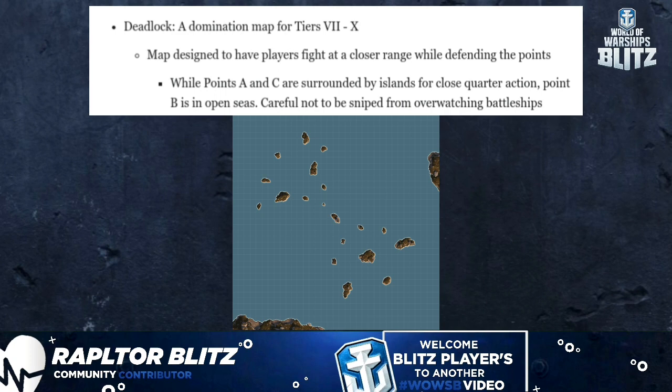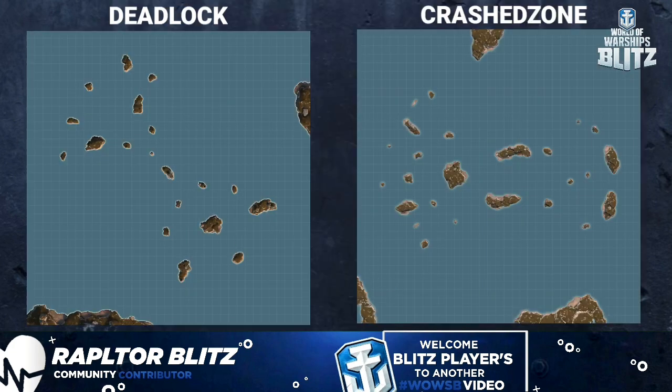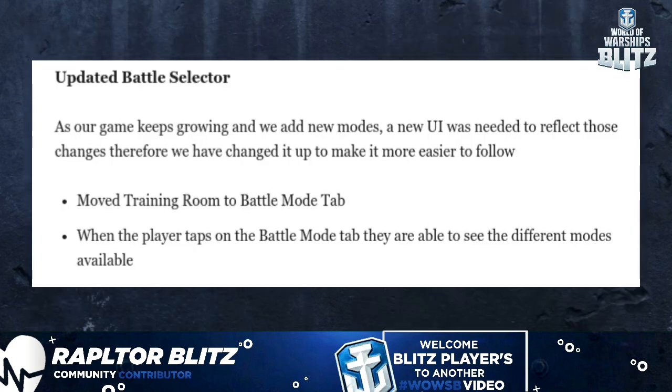Point B is in the open seas — be careful not to be sniped by overwatch battleships. The second map is Crash Zone, a domination map for Tier 8 through 10, designed for both close range and long range combat. It is one of the biggest maps in the game: Point A is surrounded by many islands, Point B is contained by two massive islands, and Point C is scarcely populated with small islands.